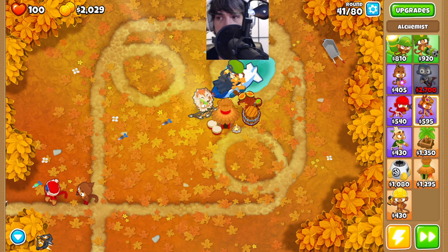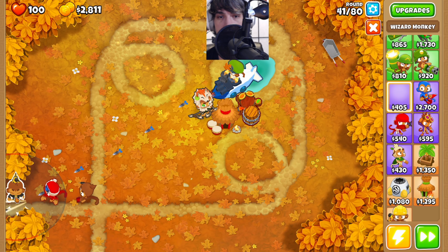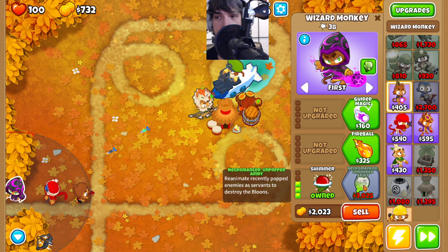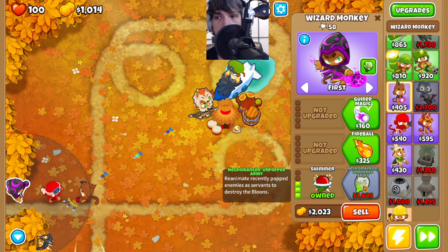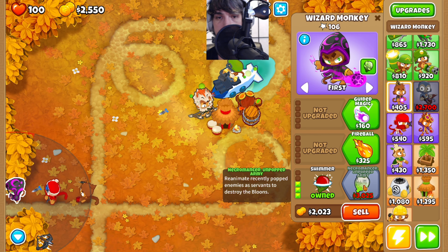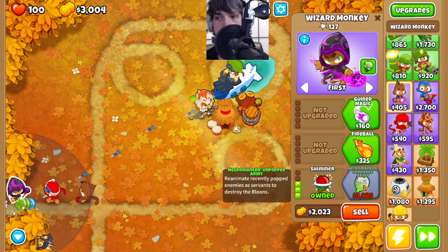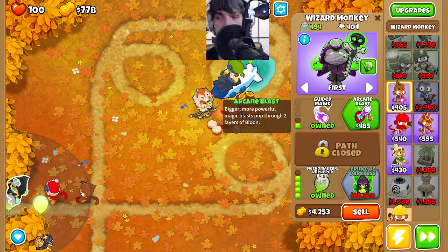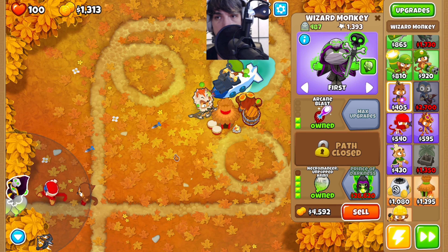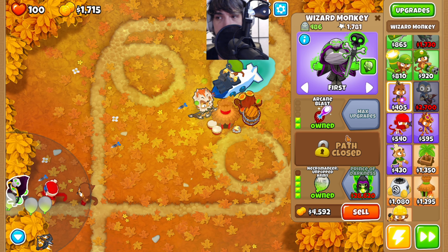We can now come back over here and get a little bit more speed. We're going to use our necromancer placement — it's going to go left until red, down until red right there. Spamming the bottom path, getting the unpopped army. Once we get the unpopped army, we can go ahead and get the guided magic and the arcane blast. We're using this necromancer to go fast here. As long as there's not a mob, this is going to do a really good job.